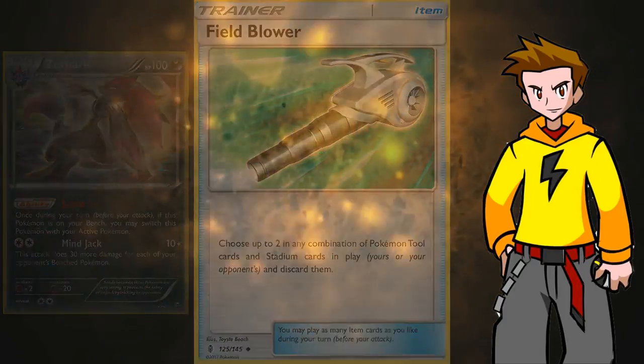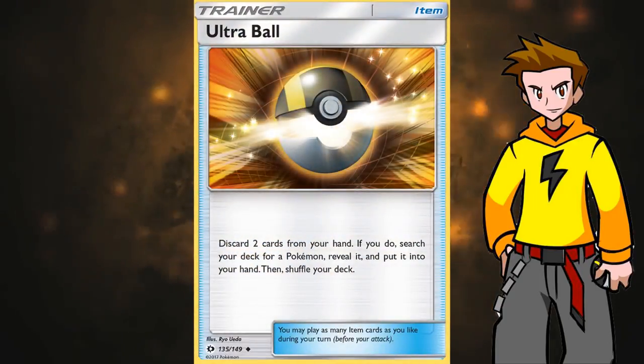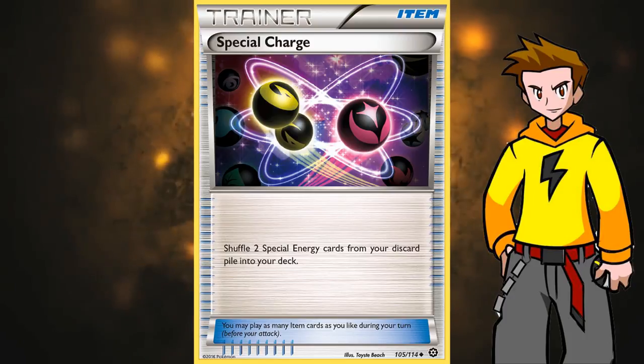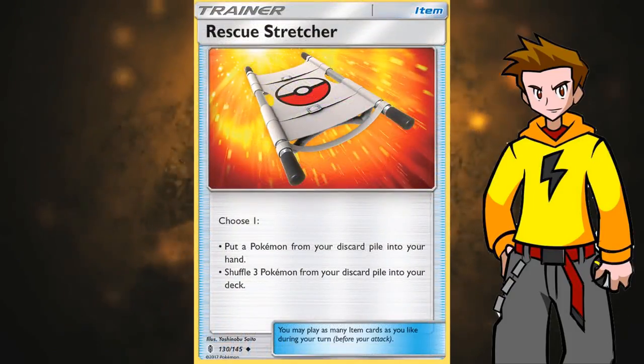For item cards, we're not going to run a lot since Garbodor is still strong in the format. We run 4 Ultra Balls to search out Pokemon, 4 VS Seekers to reuse supporters, one Special Charge to recover our Double Colorless Energies — since all our Pokemon need them to attack and Enhanced Hammer plus Crushing Hammer can disrupt that. One or two Rescue Stretchers to get back Pokemon lost through early Sycamore discards or knockouts. You need Shaymin, Oranguru, or Zoroark Break back at the right time? Get it out of the discard.